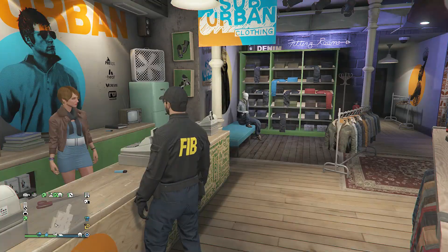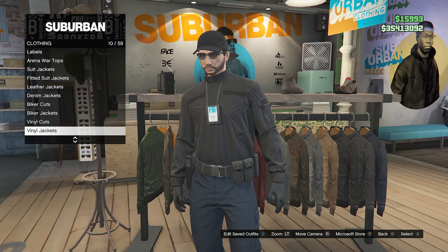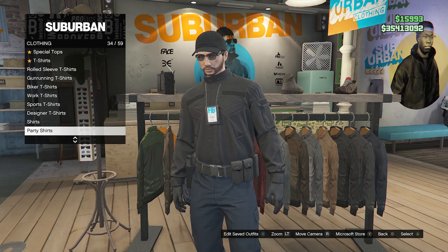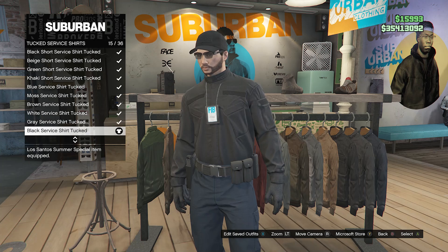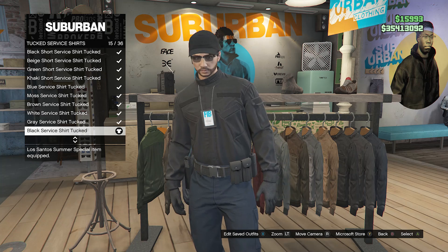Once you do equip the operative outfit, back under the front counter go over here to the top section, scroll down until you find tucked service shirts. Service shirts should be right here on slot 37, and look for the black service shirt tucked on slot 15.